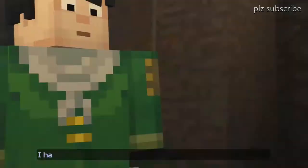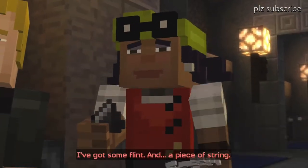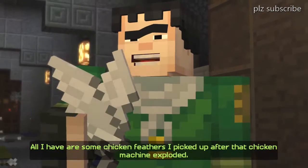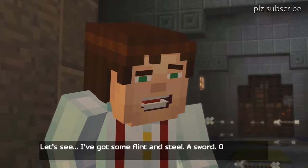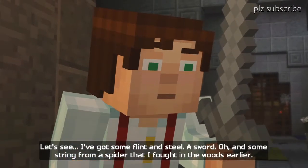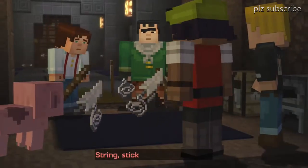I have a few sticks left over from building the shelter last night. I've got some flint and a piece of string. All I have is some chicken peppers I picked up after that chicken machine exploded. Let's see — some flint, a piece of steel, a sword, and some string from the spider I found in the woods.